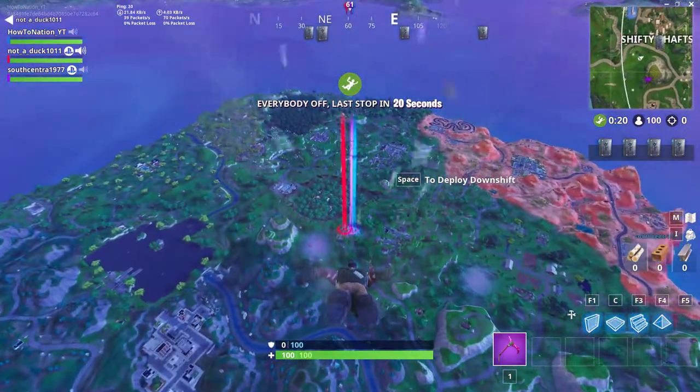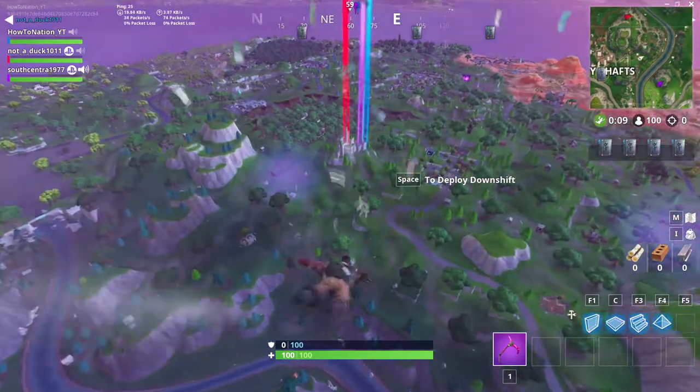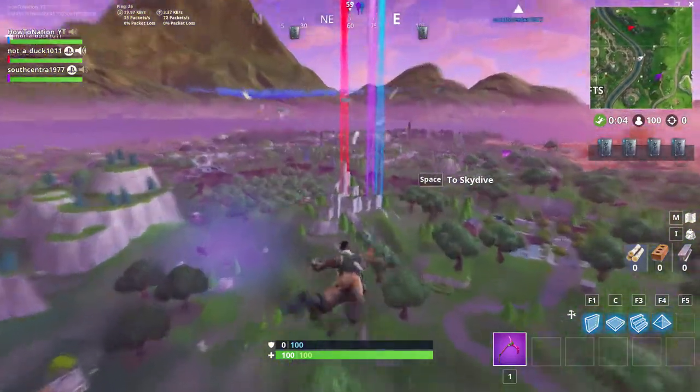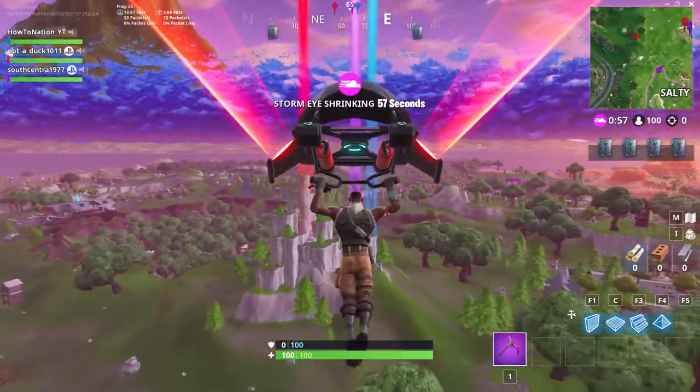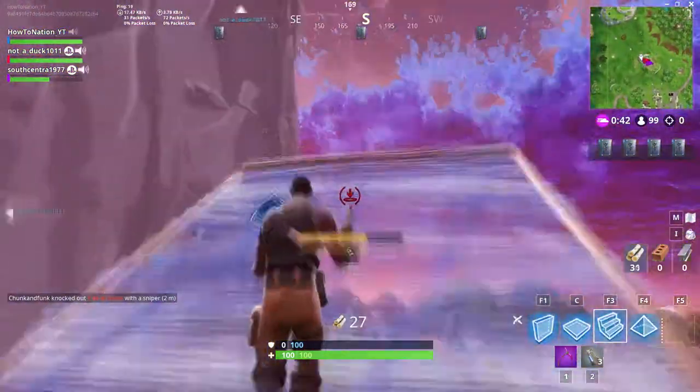As you can see on the map, it's right next to Salty Springs and it's pretty easy to find. You can literally just land there. I missed it in this game, but you can literally just land there where the markers were — it was the blue marker and the red marker.